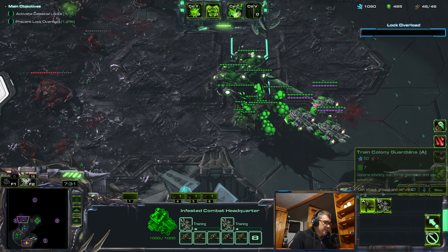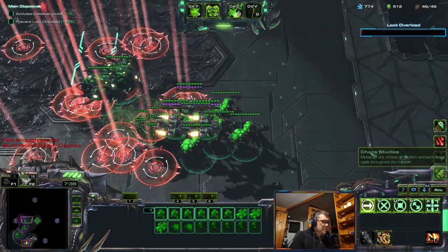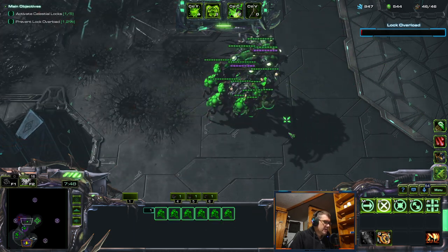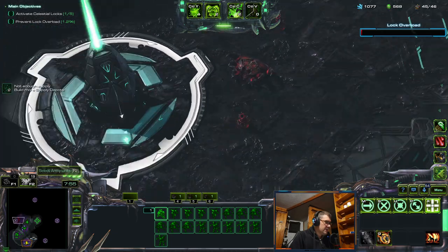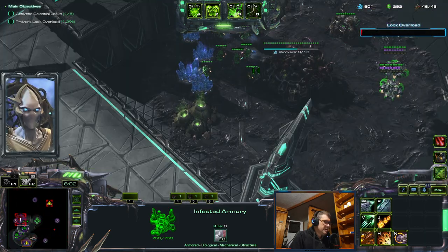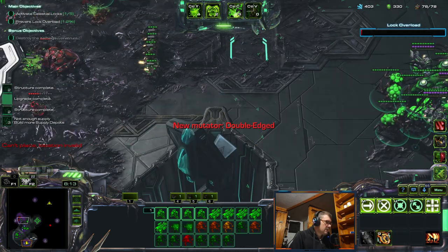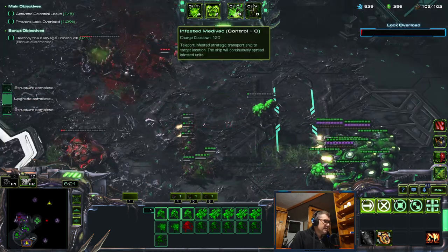Get more medivacs. I need to dodge this. Additional supply depots — okay, let's free some supply and make some supply. Double — oh, that's not good, now they're really threatening.